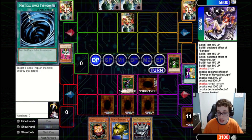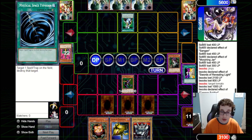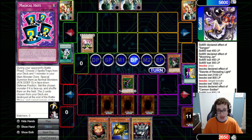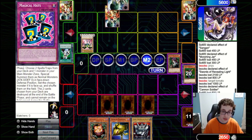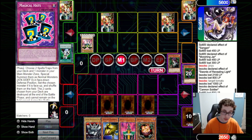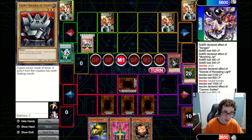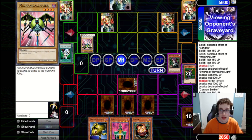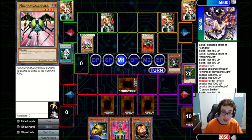We feel good about this board. They fire another Nobleman of Crossout, dealing with the Witch unfortunately, then summon a Morphing Jar to clear the Cannon Soldier. We draw Jinzo of our own. We set the Giant Soldier of Stone and pass back, hoping they won't be able to clear it with the Mechanical Chaser. They check our Graveyard to see what we could potentially get back, then bring out a Goblin Attack Force — very unfortunate. They attack with Mechanical Chaser first, but luckily it's Giant Soldier of Stone so Mechanical Chaser alone can't clear it. Unfortunately they do have Rush Recklessly to clear the Giant Soldier of Stone.